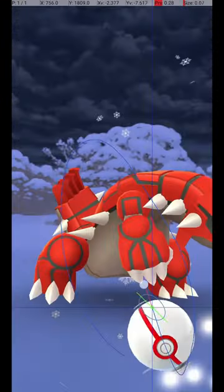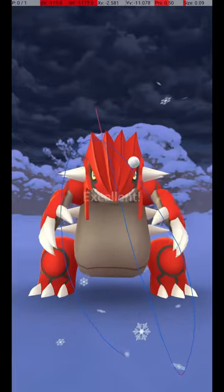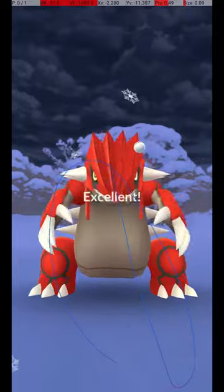Here it is in slow motion. Groudon is caught in raids, and it attacks and dodges frequently. To avoid wasting Pokéballs, use the Circle Lock technique.